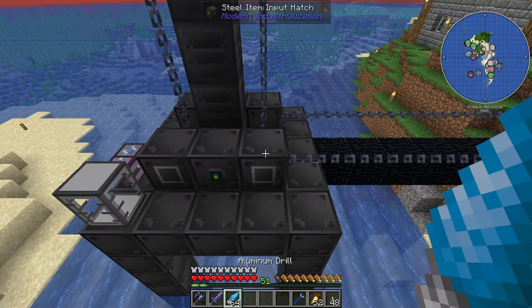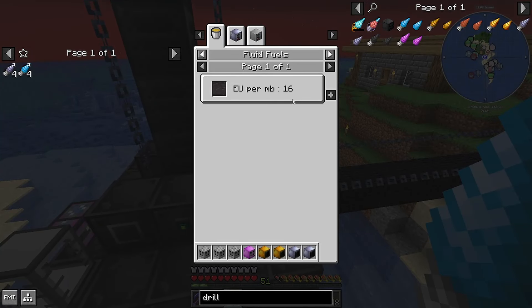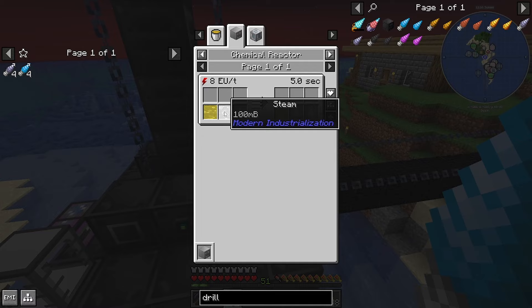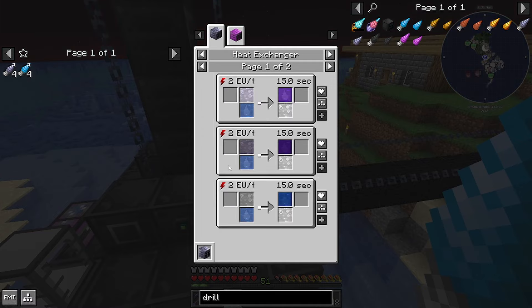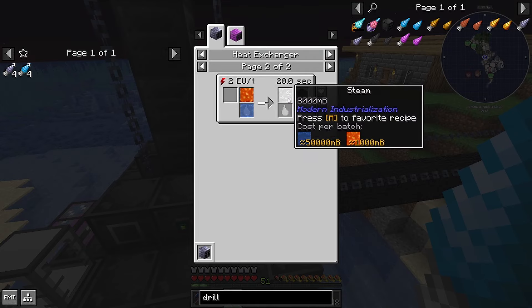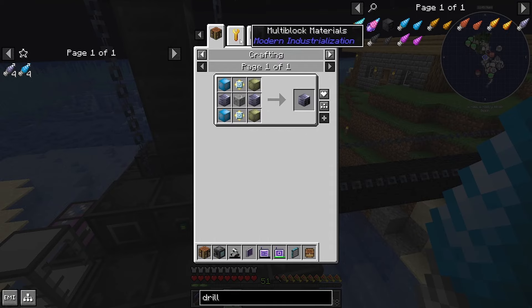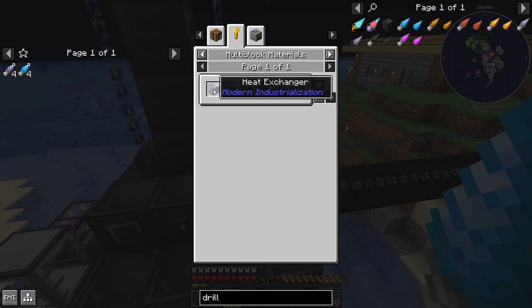I made 64 of them. These ones get us crude oil and we need crude oil to begin with to get some of this stuff. So we can get this - that gets us the light fuel. We mix that with some steam and that gets us the steam cracked light fuel, so that means we need something that produces steam. It looks like you just put some lava and water together and you get steam and obsidian.